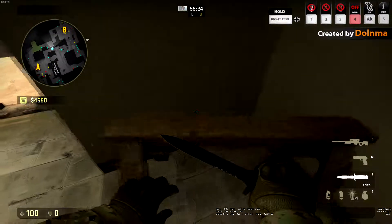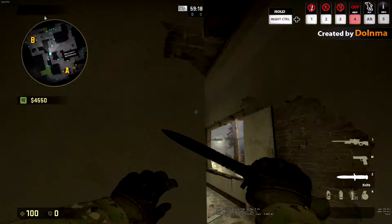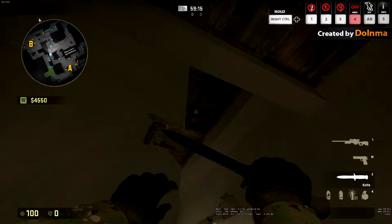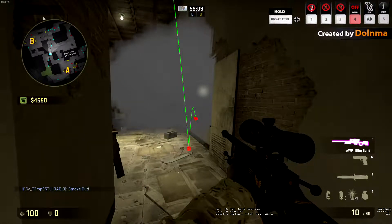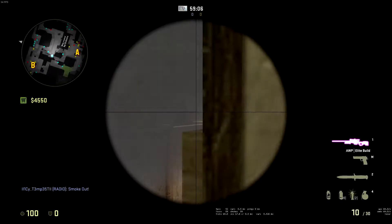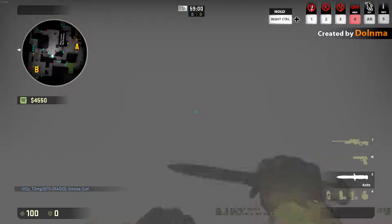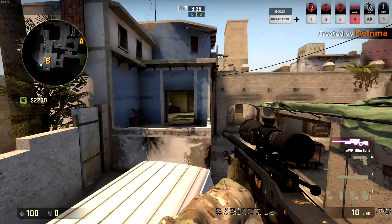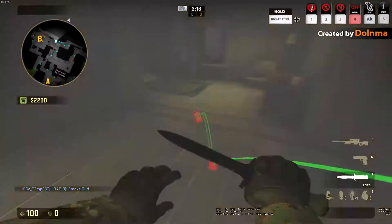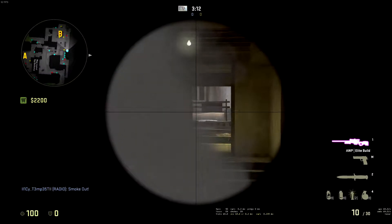I'm going to show you some one-way smokes. The first one is a very common one-way smoke — a lot of people know this. You don't want to get in this corner to do it; you want to get in the corner of this wooden thingy. It's going to stop you there. You want to be in this corner and aim at the roof where there's going to be a black spot. At the bottom left corner of it, you're going to throw your smoke at the housebound one and it's going to land on the bottom of the window. This way you can peek through this corner and see pretty much all of mid and no one can actually see you. I advise you to always pre-fire this particular spot because this will result in a kill.